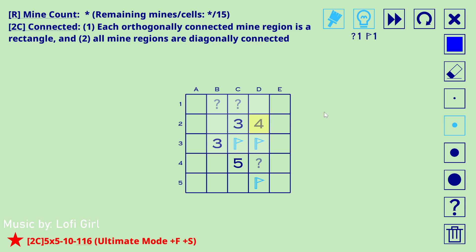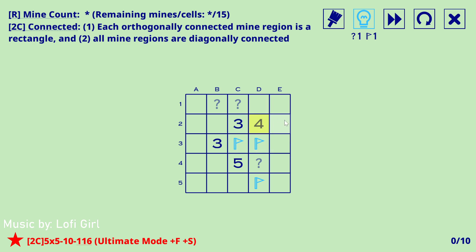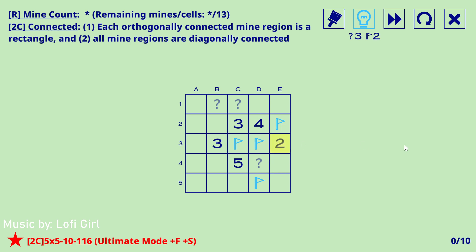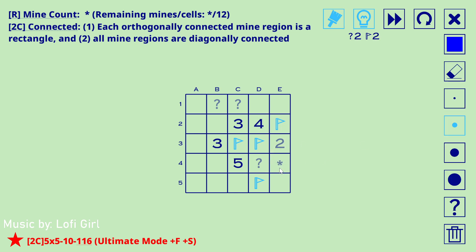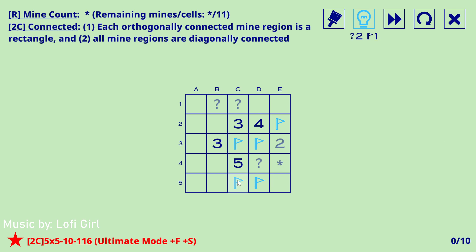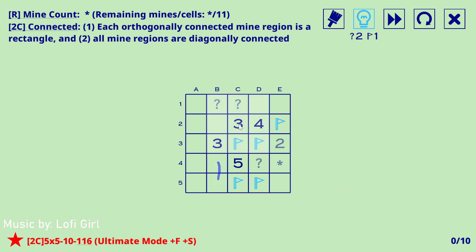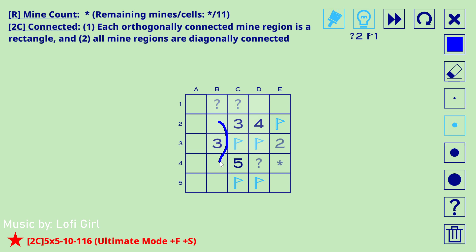This is always a mine, right? If this was not a mine you'd have to have some number of mines here — even if you put a mine there you'd still need mines here, which would automatically be isolated. So there's a mine there, and to not make a non-rectangular region this can't be a mine. That's empty. This has to extend out in some way, so that's a mine.